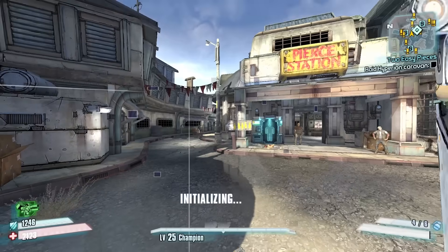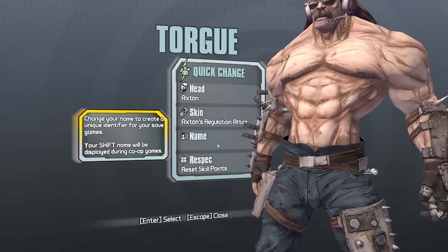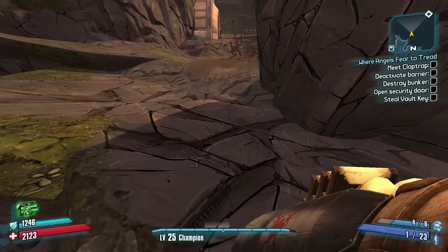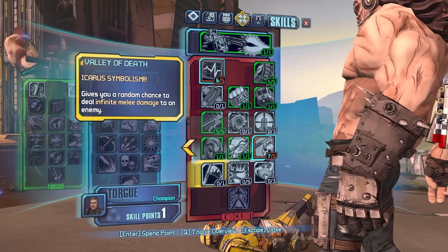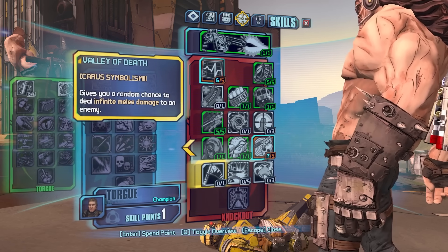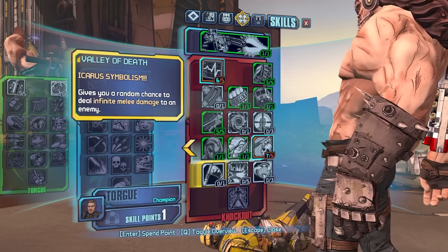We're close to our next tier and then capstone, so we're going to stay the same build. Before we proceed on the Bunker, it is time for a new name — day number four. The skip — he makes that so easily, I think he does have a little more jump height. Level up! Valley of Death: gives you a random chance to deal infinite melee damage to an enemy. This is it — it's a rare, rare, rare chance, but if you do, you could one-shot a raid boss. We'll do that later, but not yet.